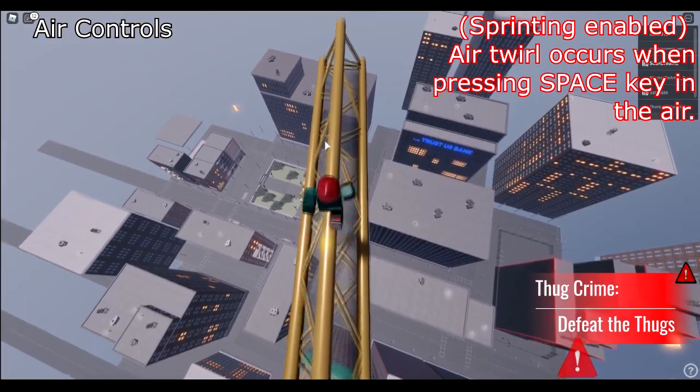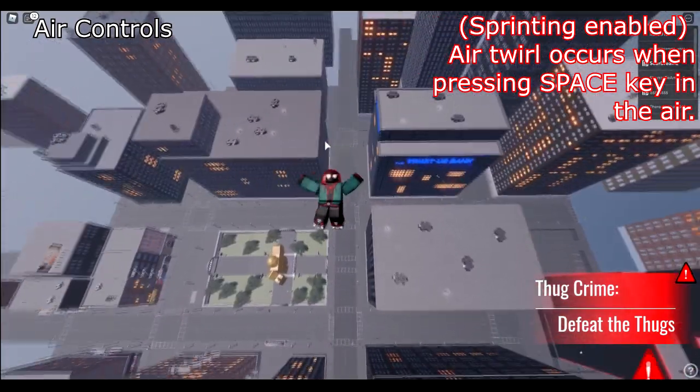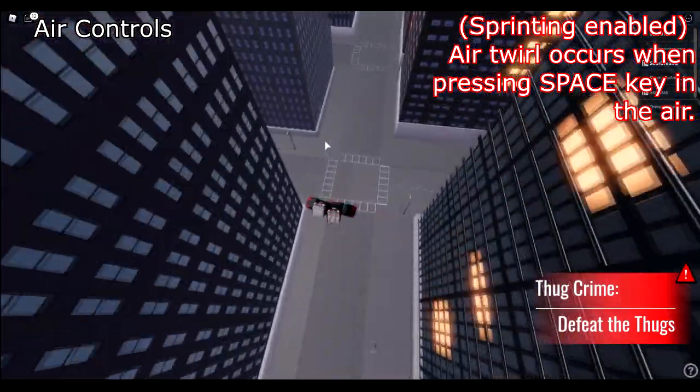In the air, have sprinting enabled with the Ctrl key and then press the Space bar to get an air twirl animation. This effect does not work when sprinting is not enabled.